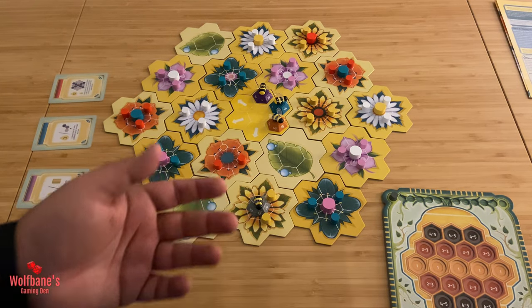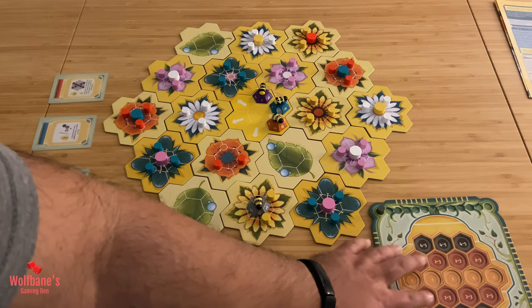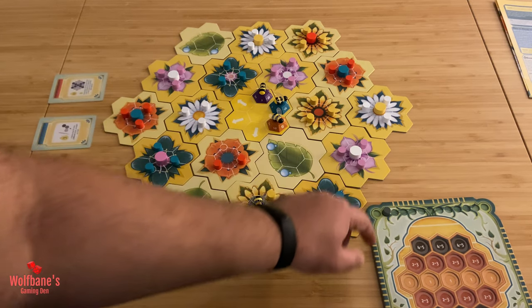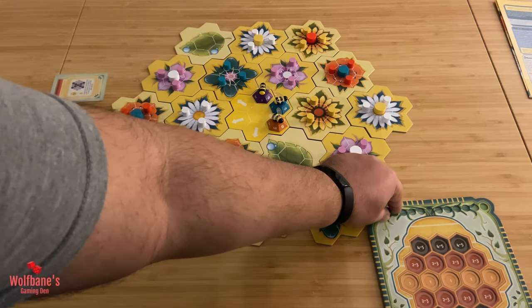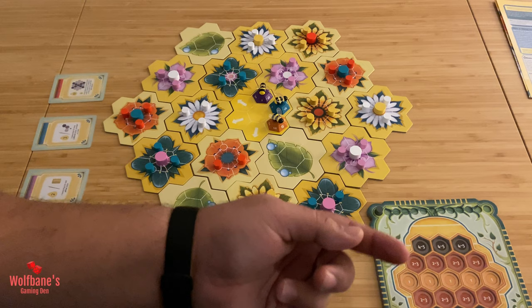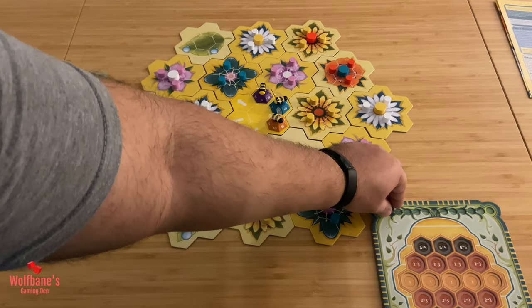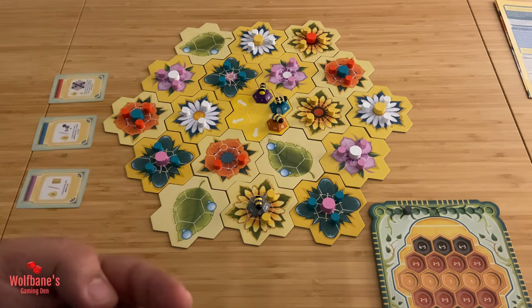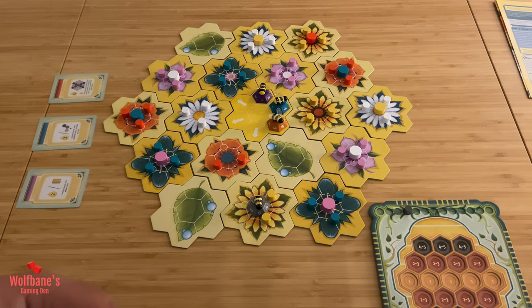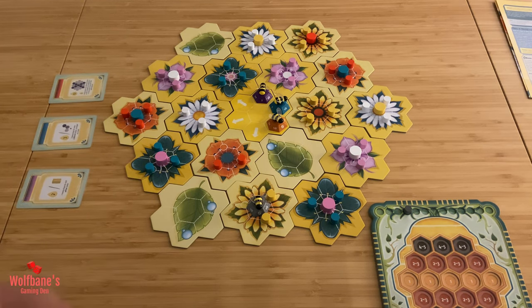The game will continue like this going around the table. Every time you collect and put down a nectar tile on your player board you will move your marker forward by one. Basically this is the track which determines when the end game is triggered. So you start off at zero; if you collect and place one nectar tile you move it forward by one; if you collect two nectar tiles on the same turn you move it forward by two. The game will continue in this way until somebody collects their 12th nectar tile, in which case everybody gets the same number of turns and the end game is triggered. The round in which somebody reaches the 12th nectar tile is the last round that will be played.